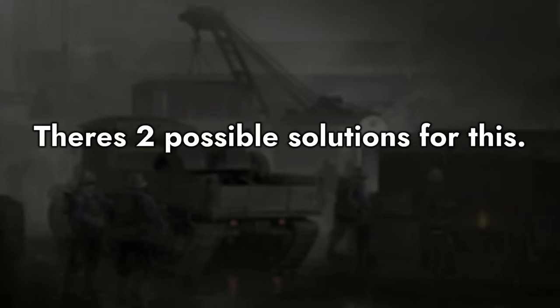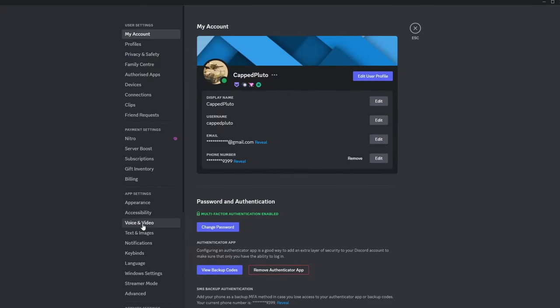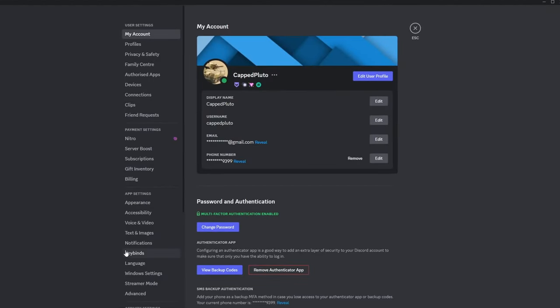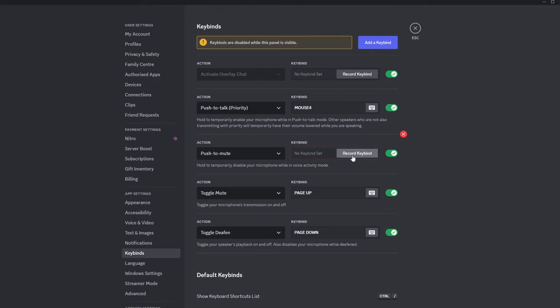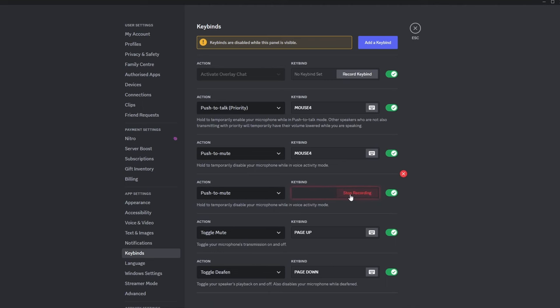There are two possible solutions for this. There is Push to Talk, which makes it so the microphone only activates when you press a button. And there is Push to Mute, which will temporarily mute your microphone in Discord when a button is held. You should set it to the same button you normally use for the in-game voice chat — that way, when you press the button to talk in-game, you'll be muted on Discord.